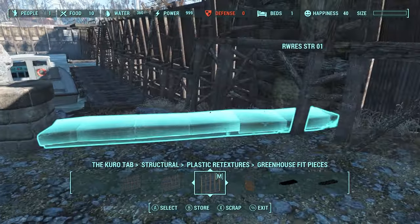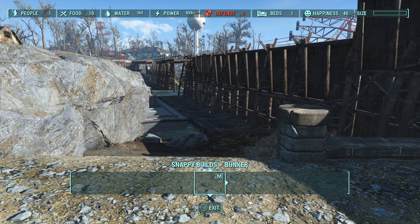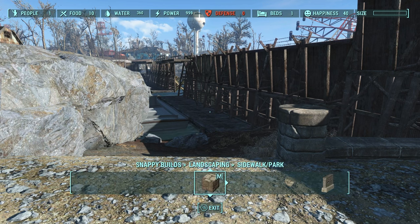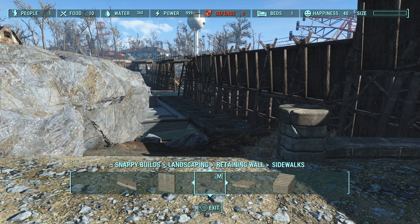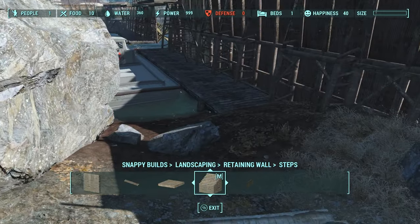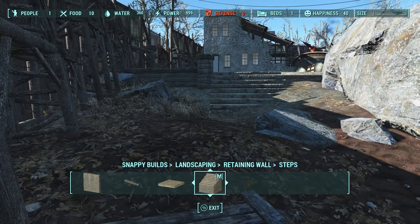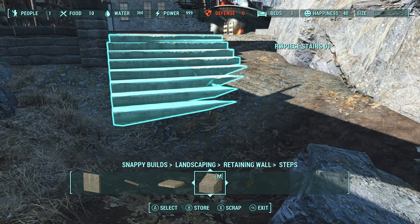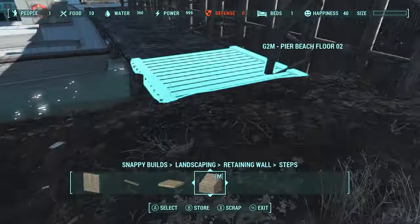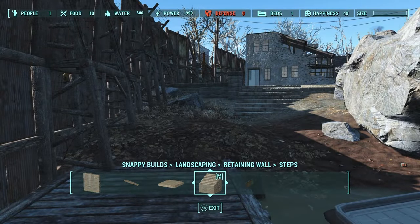One thing that's been bugging me is I do need a section of stairs here. So we're going to go ahead and take that out and go back into the stairwell section, head all the way over so I can get my stairwell here. Because I need one here — we have all this section here to walk to and no way of getting down to it. So now we do. I'm going to have to fill this in and change some stuff around here.